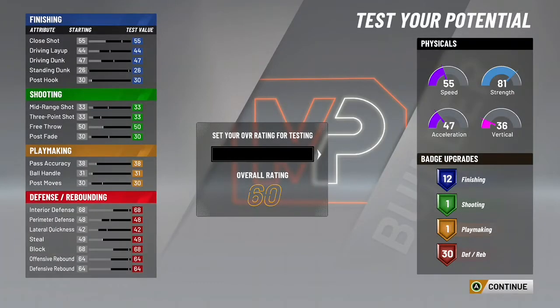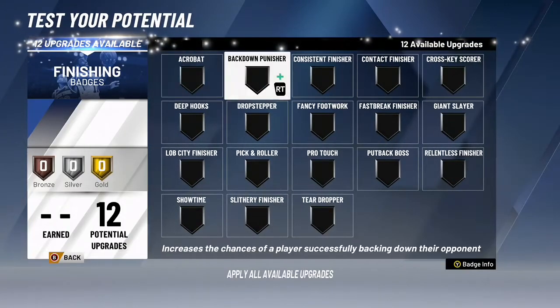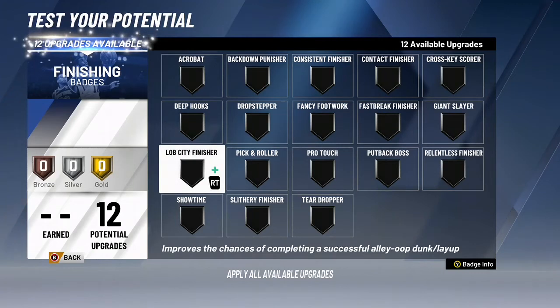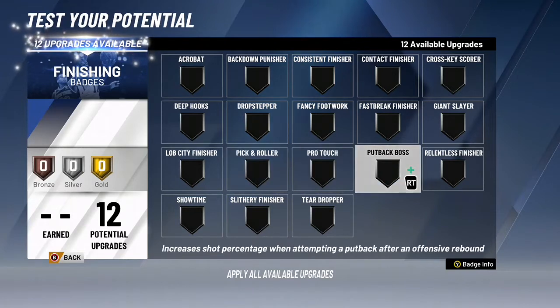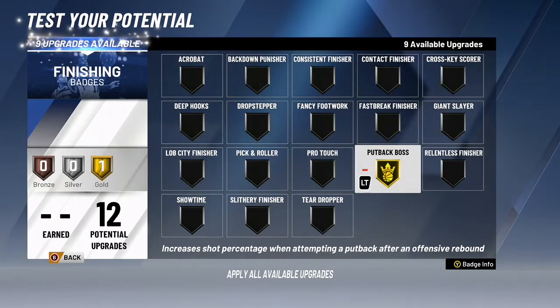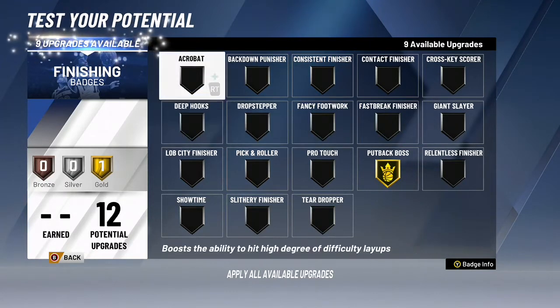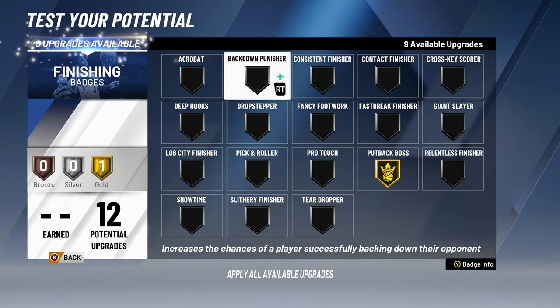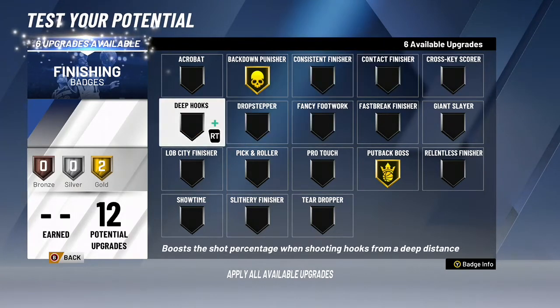Guys, here is where your build is make or break — make or break right here. So of course I'm going to put it in at 99 to test it. The finishing build: let's go with put back boss or put back king. Bat down punisher — I could probably bat down pretty well. Let's do that to gold. Take people in the paint, and that's also going to help with another badge that you're about to see in a minute.